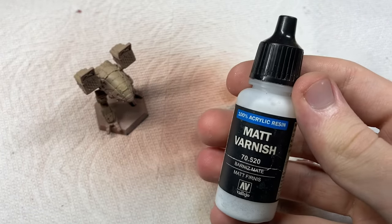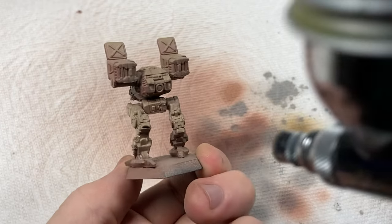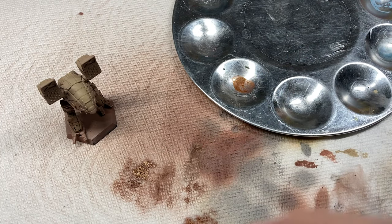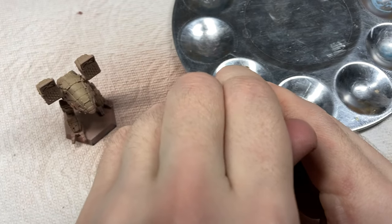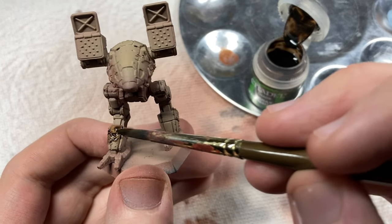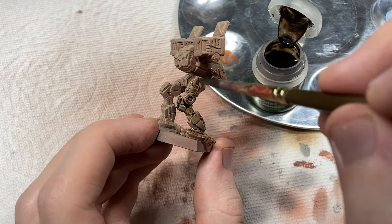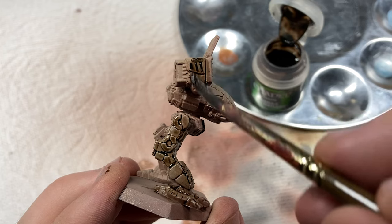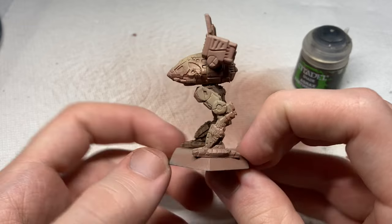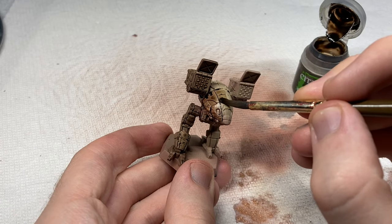I used Vallejo Matte Clear Coat to protect my work thus far, so I can rest easy knowing I can't scratch the paint off that easily, and now moved on to the wash phase. Using the little pot of Agrax Earthshade from the Start Painting Space Marines kit, I liberally applied it all over the details of the mech. It really is my favorite wash all around - it has a nice dark tone but goes where it's supposed to, into the recesses. Covering the whole thing, the model is now the darkest it's ever going to be, because the next immediate step is bringing up some of the edges back with a nice general dry brushing.